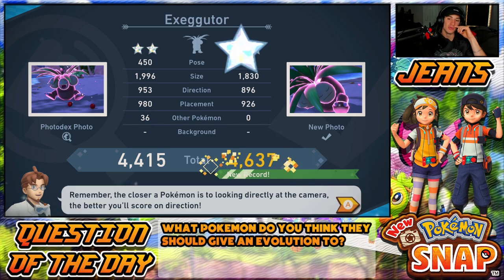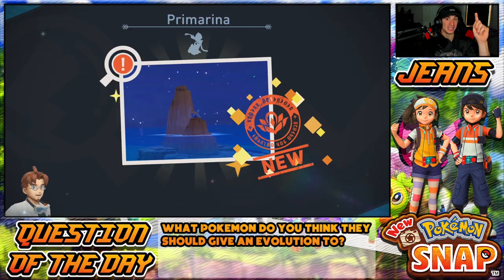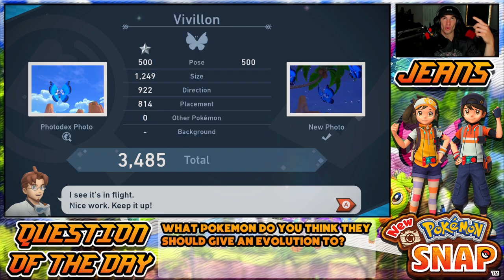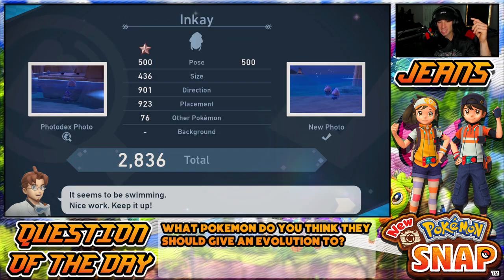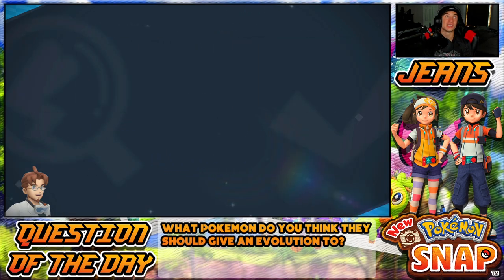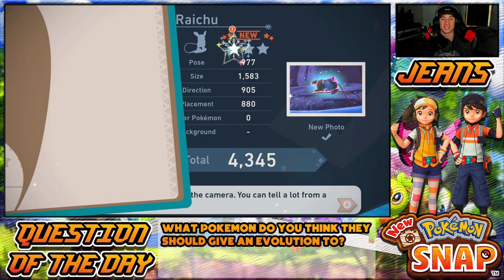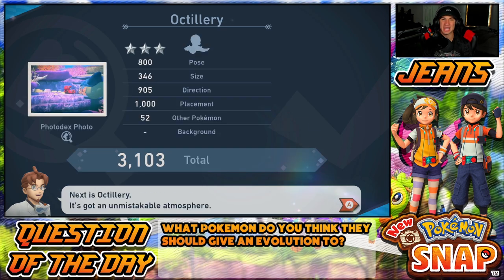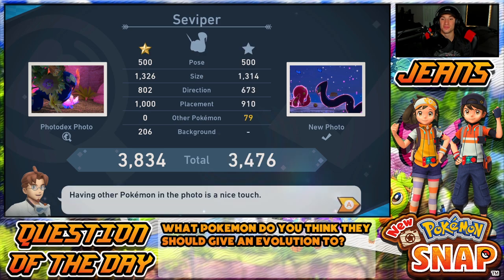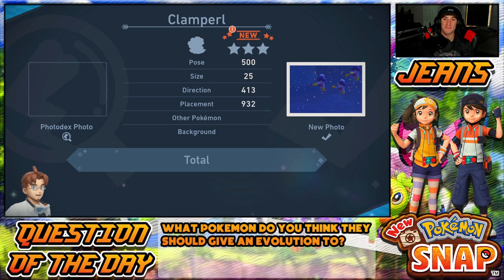Once we complete the Illumina spot we'll unlock the final spot for this game. We should have time to do at least level one there and unlock level two, so in the next video we can do level two and then level one and two in nighttime. After that we'll be done every place, and then I just need to unlock level three for every place and complete the photo deck — final legendaries, it's gonna be awesome. Diamond three-star pose for Octillery — I dig it a lot. We unlocked Clam Pearl.